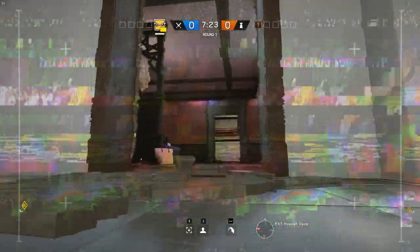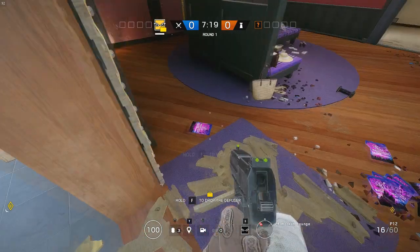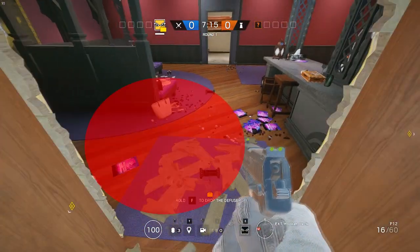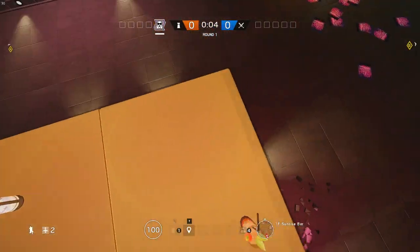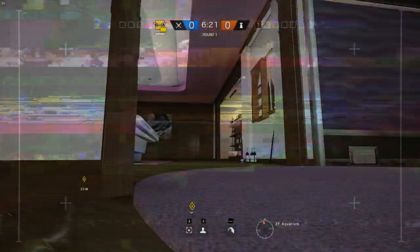Muting the hooker entrance is really useful when you're defending both bar and sunrise and hooker itself. You might say that the mute jammer on the counter is pretty obvious and easy to destroy, and it is, but again, the point of these mute jammers is to be as annoying as possible — and that mute jammer certainly is annoying.